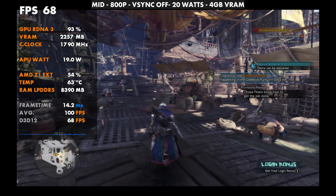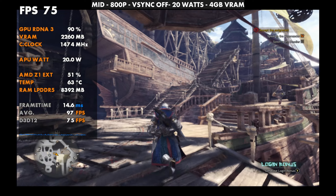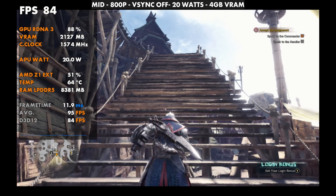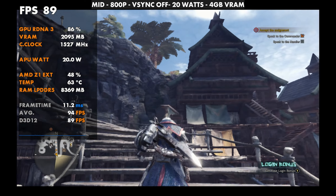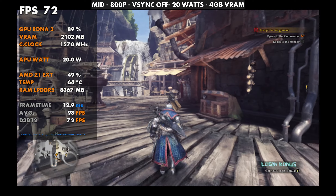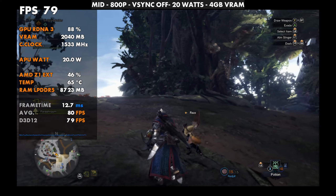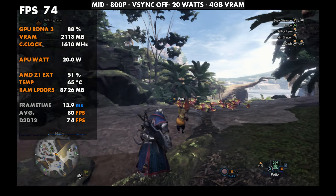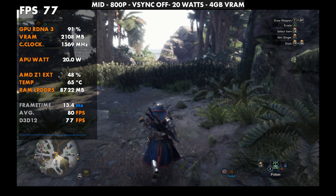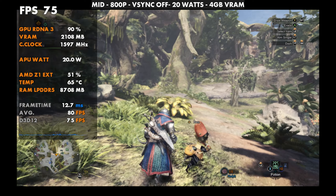I went ahead and changed the game over to 800p keeping those mid settings, and of course that brings GPU usage down a little bit. We're still at 20 watts, frame times are good, and this really takes us back up to the FPS we were getting at low 1200p. So if you want to run higher settings with mid and keep the frame rate up, go ahead and do 800p. It actually looks pretty good on the Go screen — not as sharp as 1200p, but it works really well and can get you that FPS with higher graphic settings if that's what you want for Monster Hunter World on the Legion Go.